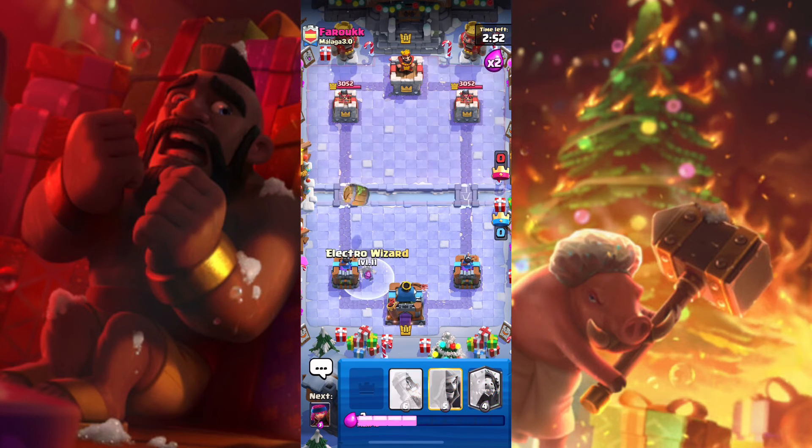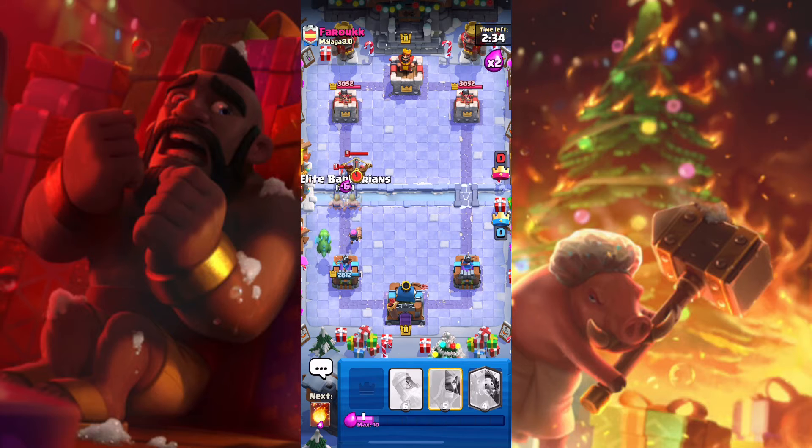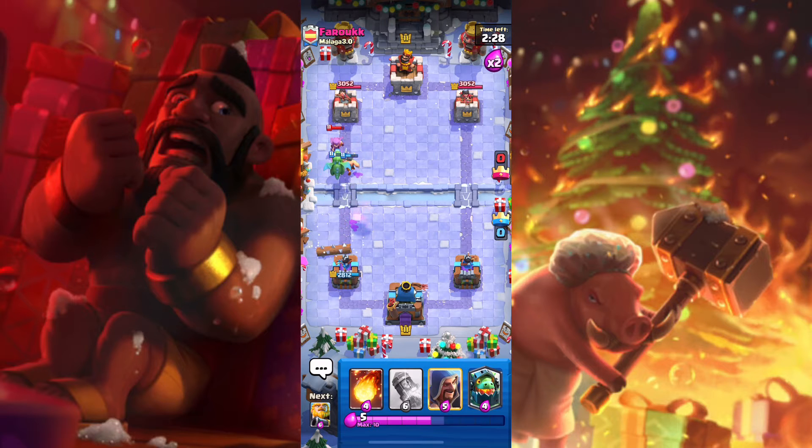Right off the bat, my opponent used Goblin Barrel, but I had to use the Lizard since it was the only option I had. It looks like my opponent has the X-Bow. Very interesting — so I used the Elite Barbarians to take down the X-Bow, and hopefully we can try to take down the Mother Witch.